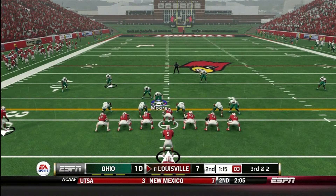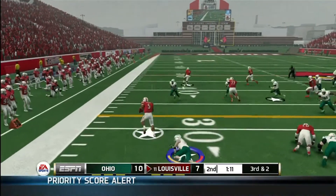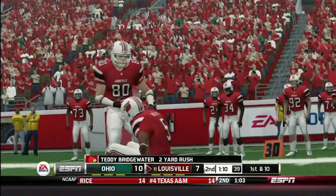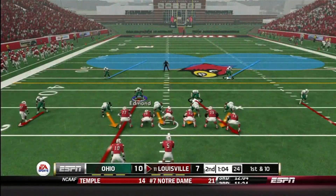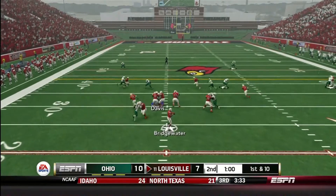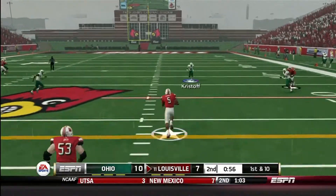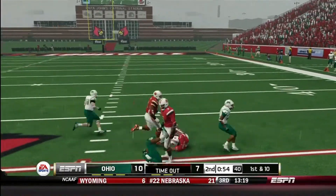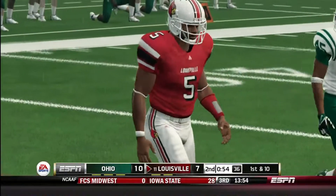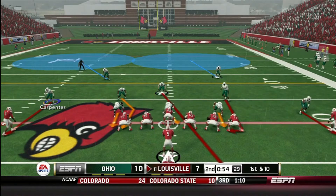Now it is Teddy Bridgewater and the Louisville Cardinals' turn. A big hit gives them a first down — that's unfortunate. We've still got a minute left before the end of the half. Bridgewater takes off running for a big first down and they're past midfield, looking to get into field goal range — possibly a touchdown. 54 seconds left and they've got two timeouts.